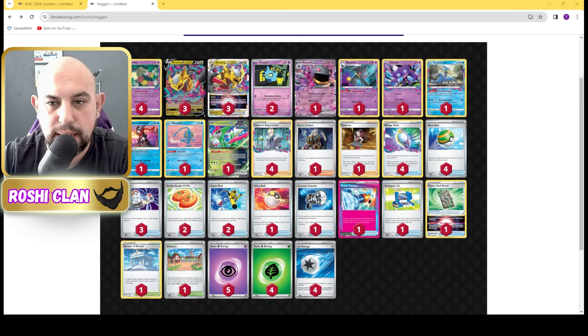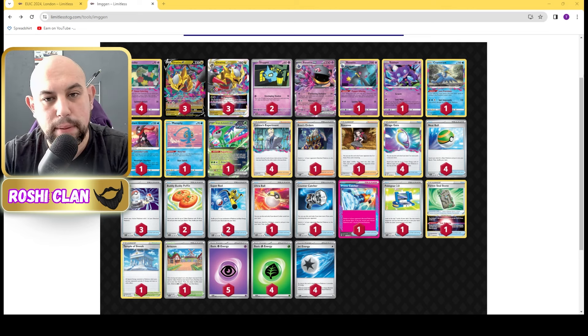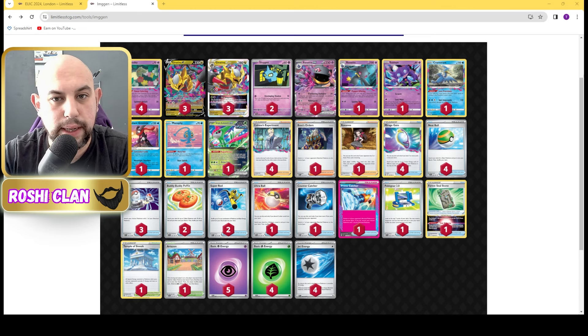I wish I'd thought to use this in a UIC — I just used a normal Lost Tina deck, I should have used this. We're still using one Stableye, Cramorant, Greninja, Manaphy, Comfey, and Giratina. We've got Colress, Boss, Roxanne, Mirage Gates, Prime Catcher — it's a very good one. Tempo synergy shut down, Jet Energies, Miss Energy, Artisan to find out Pokémon.